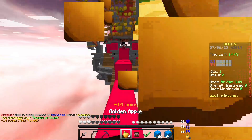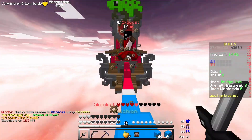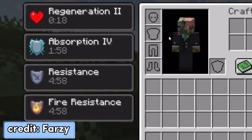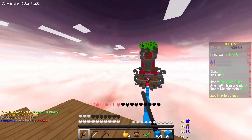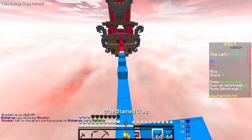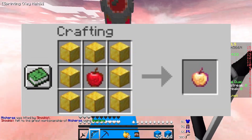An enchanted golden apple, also known as a notch apple, is one of the best items in the game, giving you multiple potion effects and extra golden hearts. In older Minecraft versions, you used to be able to craft an enchanted golden apple by putting an apple in the center of the crafting grid and surrounding it with golden blocks.